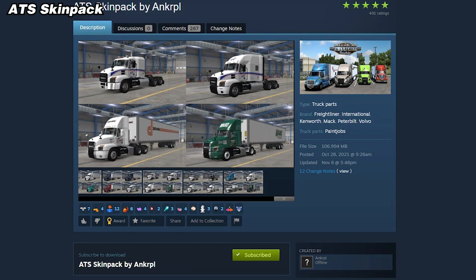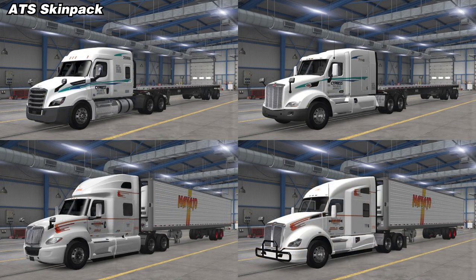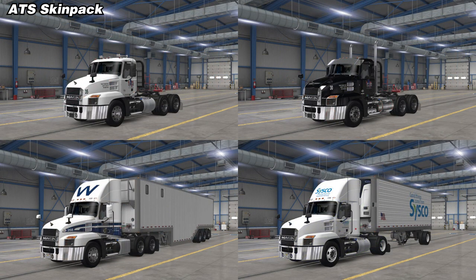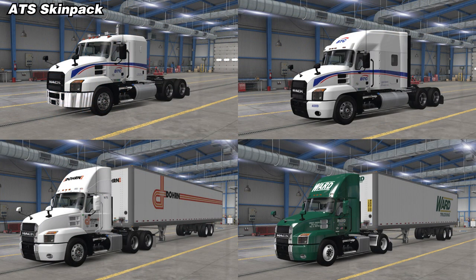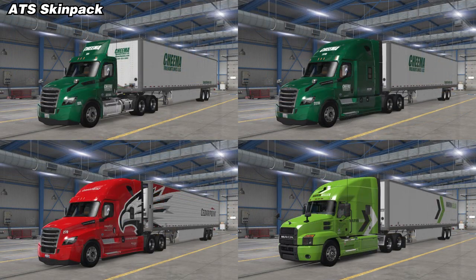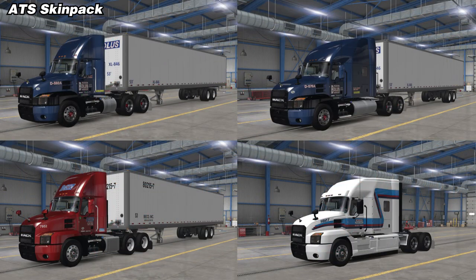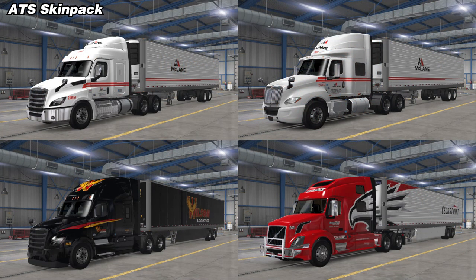And finally, we wrap up the showcase with the ATS Skin Pack by ANK RPL. This is another trucking company skin pack, and it is a massive one. The thing I like about this one is that it adds a lot of the more obscure and smaller trucking companies to the game. When you're driving down the interstate, you're not always looking at the big companies — instead you're seeing a ton of obscure smaller companies with the big ones sprinkled among them, and this pack helps capture that.